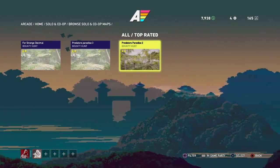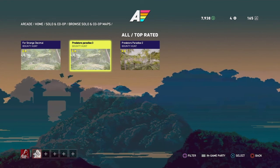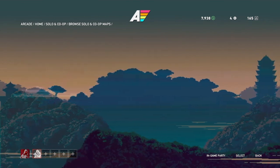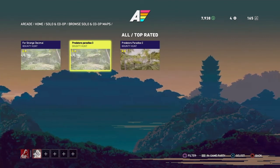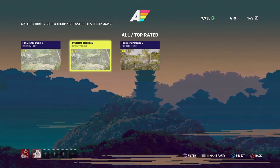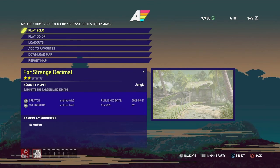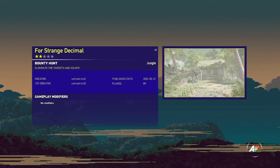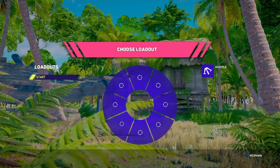There's one called Predator's Paradise 2, with pictures of trees and a hill in the background. Then there's Predator's Paradise 3, which has trees but the hill's been replaced with a house. And then there's a map with my name on it - my strange decimal name - and that's the one I'm going to look at. I'm a little curious about the other Predator's Paradise maps to see if they're duplicates.